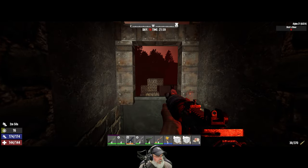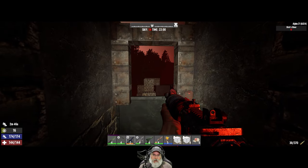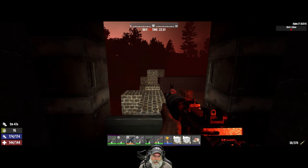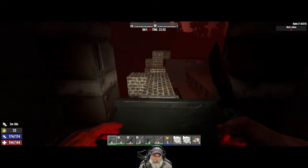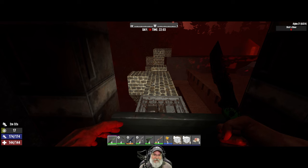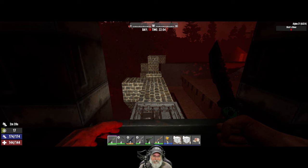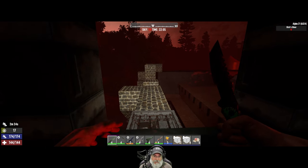Welcome back everybody to Seven Days to Die on Alpha 21. I'm an Old Guy Gaming. This is the Apocalypse Ranger series and we are going to do horde 914. Let's see if our little base thing works here - I'm still not sure if it's going to totally work but I guess we're going to find out. If you didn't catch the last episode, that's how we spent that episode building this setup.